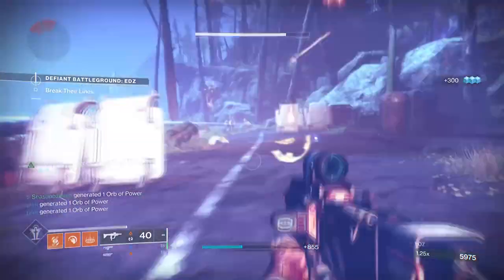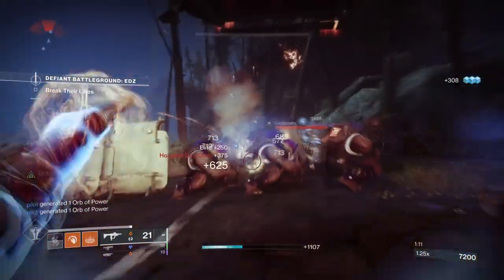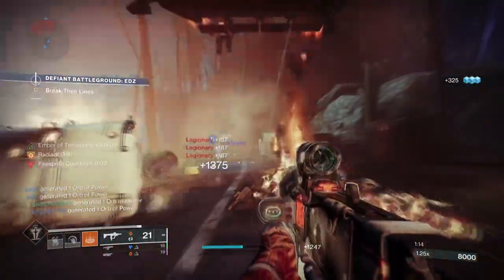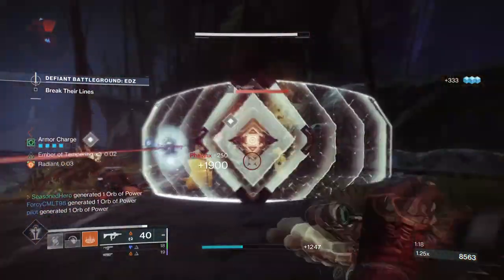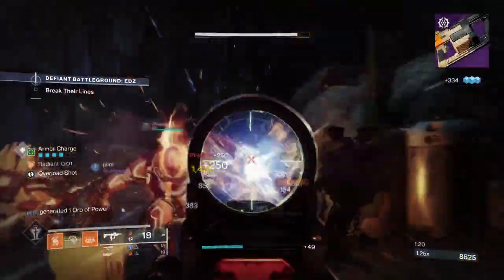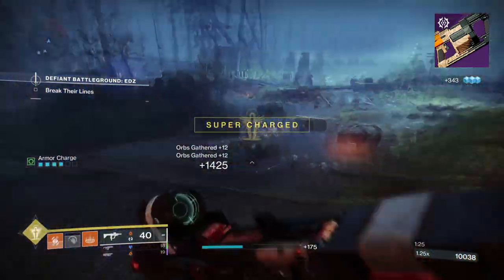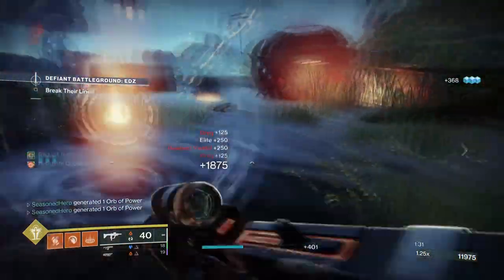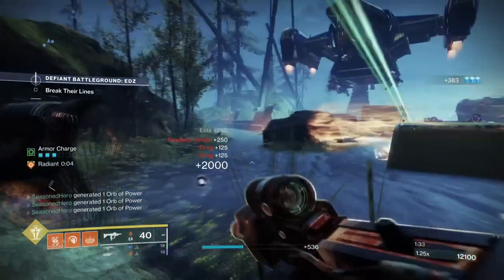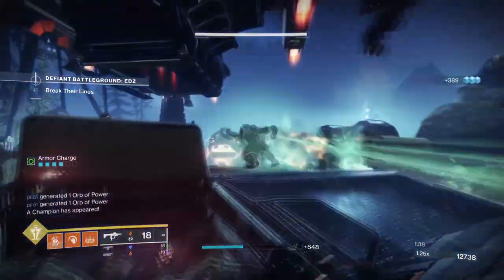Although I would leave the heavy weapon choice open for most users since there are different preferences, if you've already got a good solo attacking setup to rely on, having a heavy weapon can also help burn up Scorch damage for Kickstart and Ignitions. The Man o' War linear fusion rifle with Spike Grenades, Envious Assassin, and Incandescent is a must-have roll for those who want to mag dump and ignite bosses quickly. It's a really fun weapon to use, and when you overlay it with everything else working hand in hand, it really does match the flow of the build we're going for.